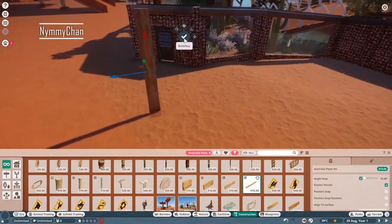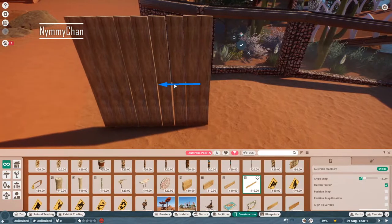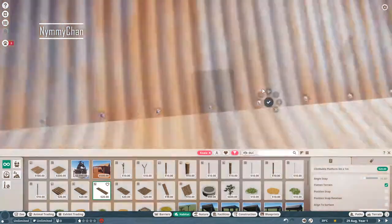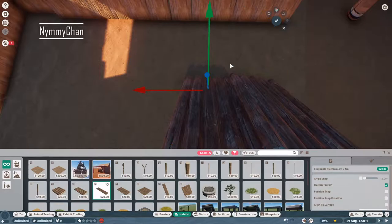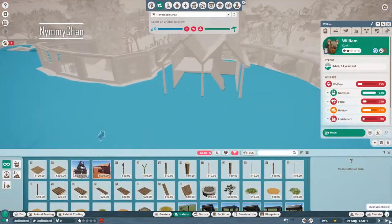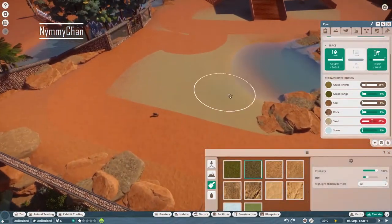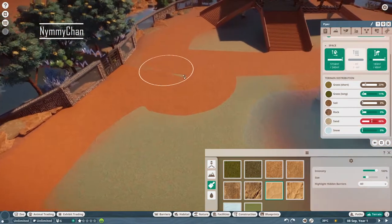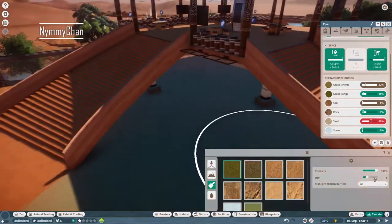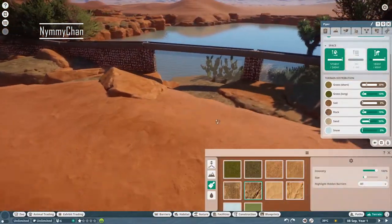Here we are building the shelter for the koalas using a custom design with Australia planks. We're making sure it's big enough, then using climbing areas so they can go up to the upper level where there's hay for sleeping — so guests won't disturb them there. All of this is traversable area, though there's a bug somewhere where they suddenly had no traversable area, which is freaking annoying.